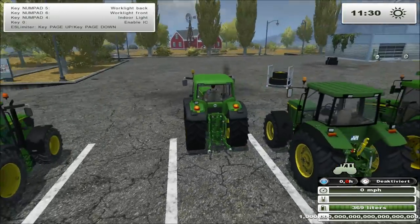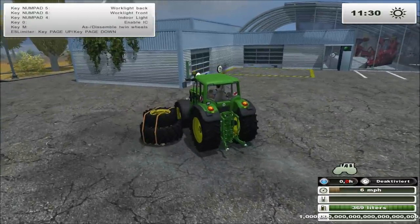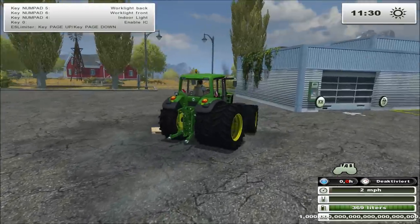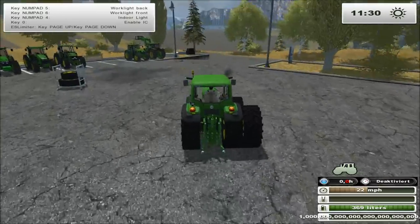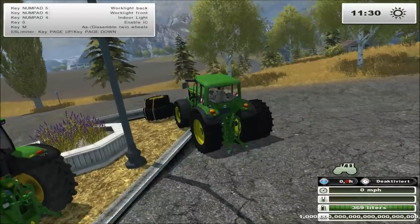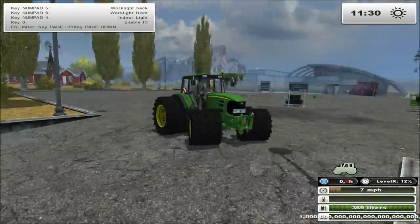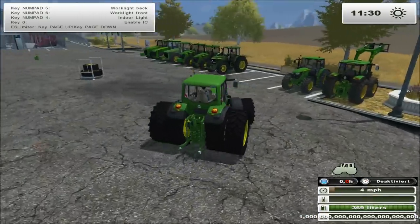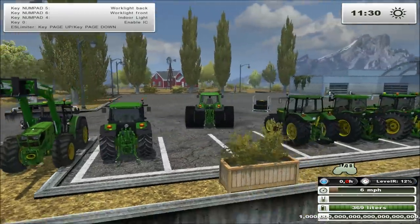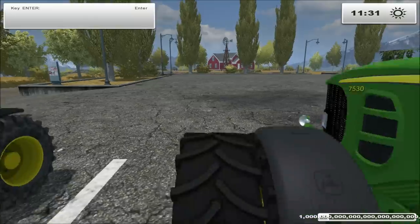I don't think this tractor has opening doors and windows but a lot of my other ones do. Let's put on the tires - the tires for this tractor are pretty sick. It's pretty realistic too, like you don't do them both at once, you do one side then switch to the other. As you can see this thing looks like a total beast with double tires on the front and the back. It looks massive - pretty cool. We'll just keep this thing here and go on to our next tractor.